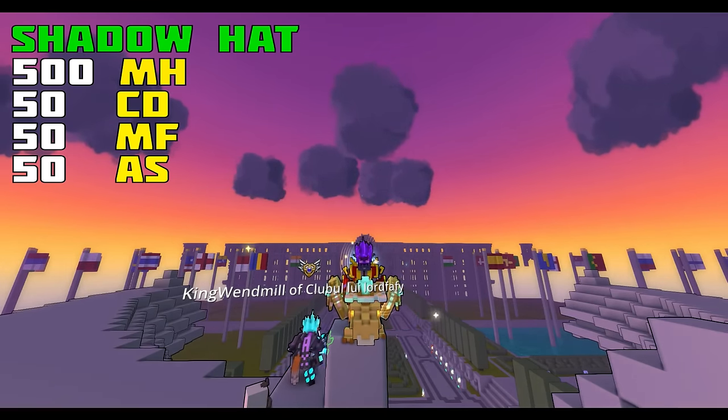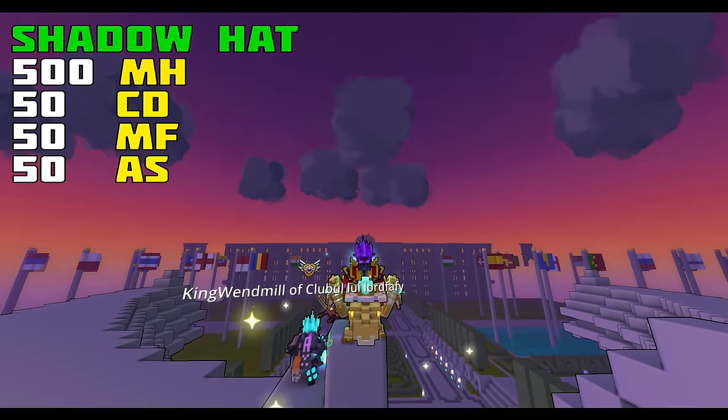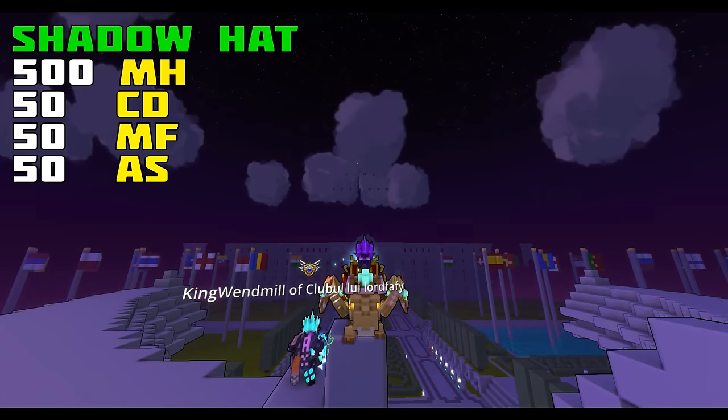The maximum amount of stats a hat can have is 4. This is also true for faces and weapons. So now, after applying your Pearl, you have 4 stats. Let's say you just got 50 attack speed.